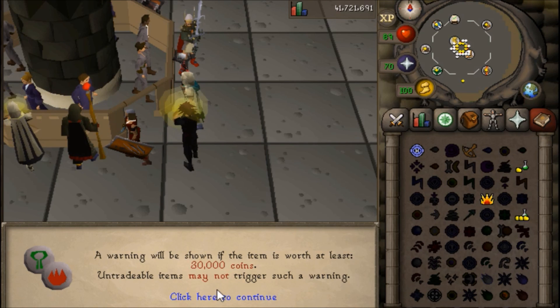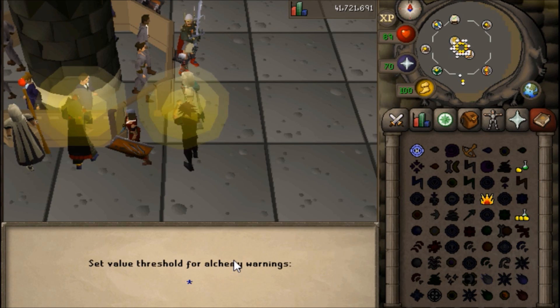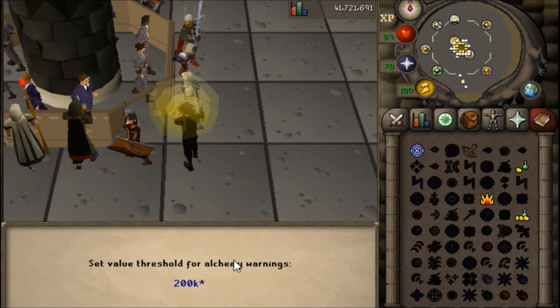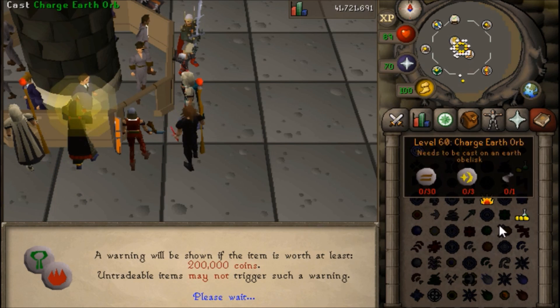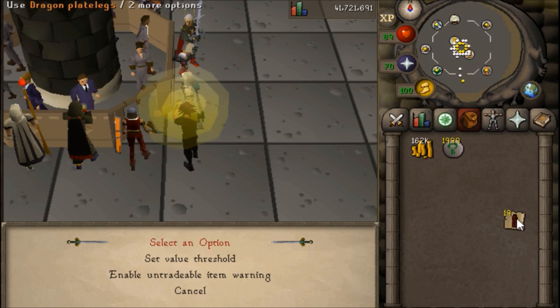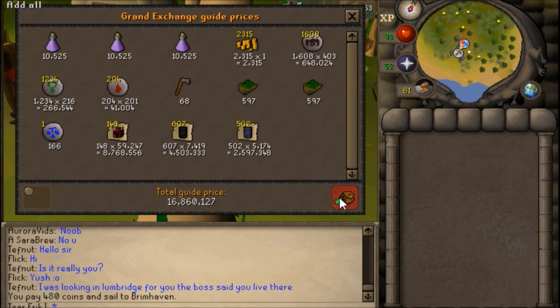One thing I'm going to show you in case you're not familiar: if you want to change the threshold at which you receive a warning about alching, you simply right-click on the Alchemy spell and hit set level at which you want to get the warning. I'm going to increase mine a little bit because I am going to be alching things like Dragon Med Helms and I don't want to get that warning every time.